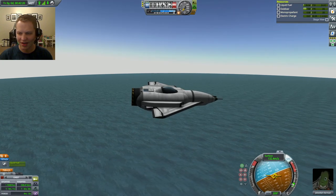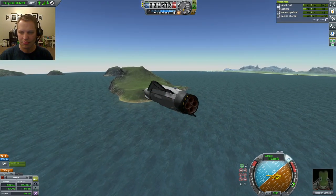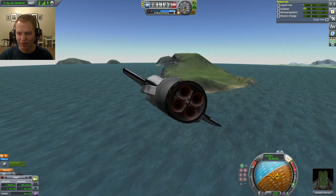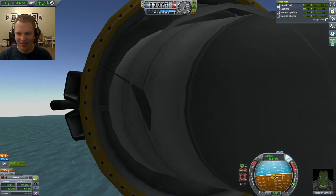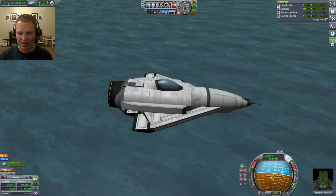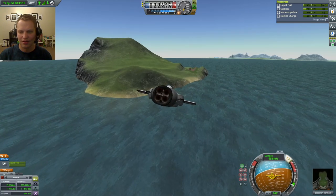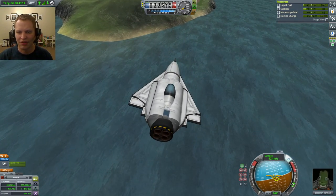Electric charge is important because that's what allows us to keep stability control enabled. I'm going to hit it as low as I can go. Electricity is still going up. I'm going to make a turn and attempt a landing at the island airfield, which I find myself at more often than not. We are out of electricity now - 25 liquid fuel remaining. At 100 meters per second I think this is going to be fine.